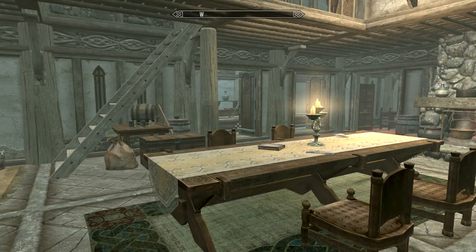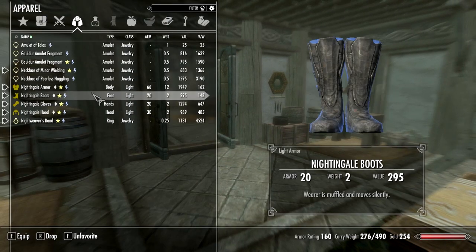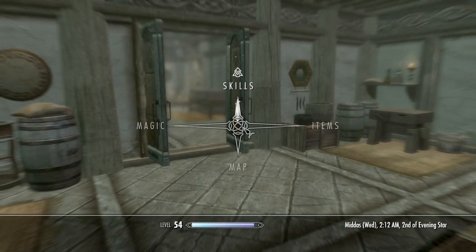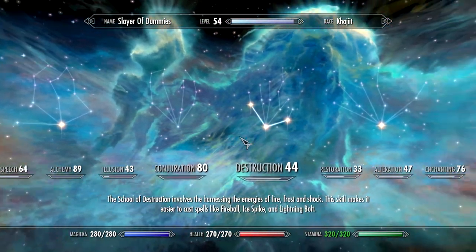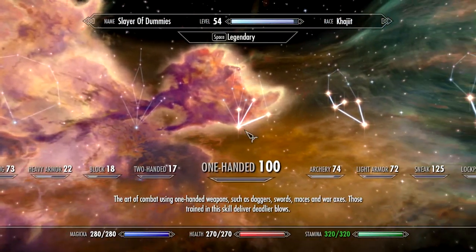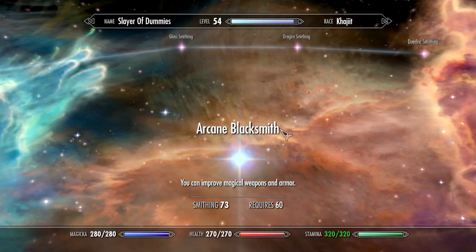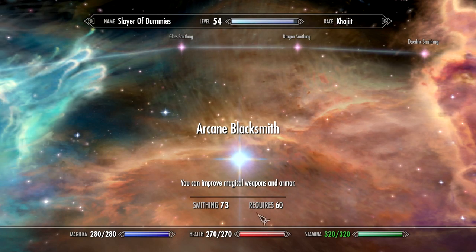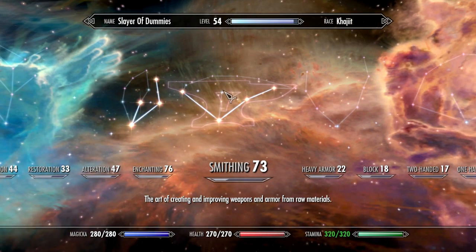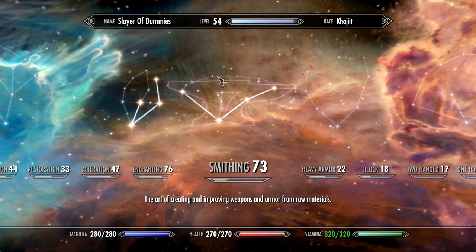I haven't done anything with my own gear yet because it's all enchanted and I don't yet have the arcane blacksmith perk. But I'm really close to leveling and I already meet the other requirements, so the next perk I take is going into arcane blacksmith. Then I'm going to start working up this side of the tree to get the glass smithing.